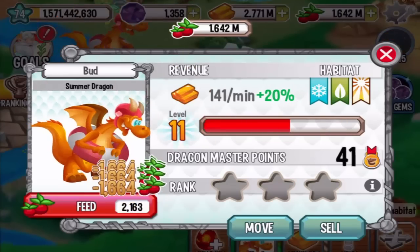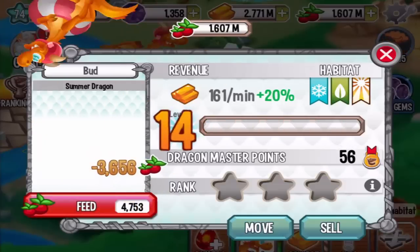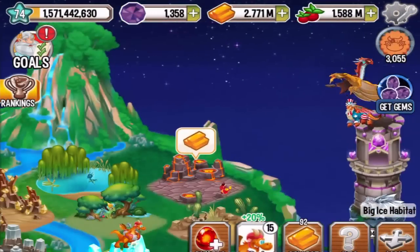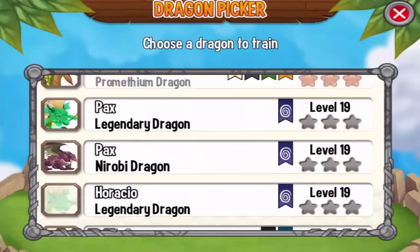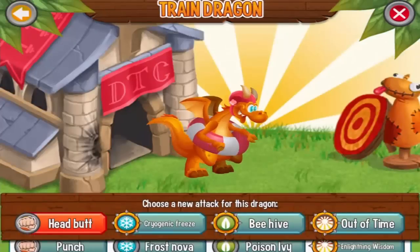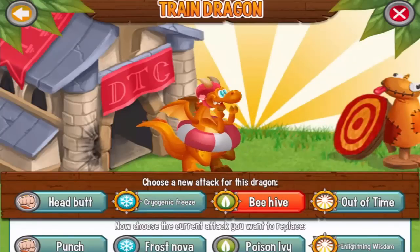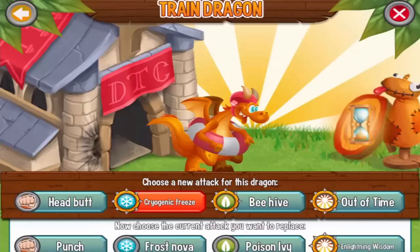This is a three-element dragon — ice, plant, and light. So let's go to the training center and find the Summer Dragon. Check it out, right here we can train him with Headbutt, Cryogenic Freeze, Beehive, and Out of Time attack.